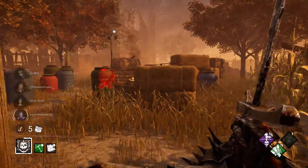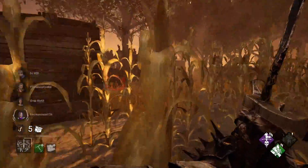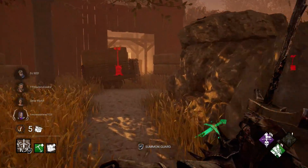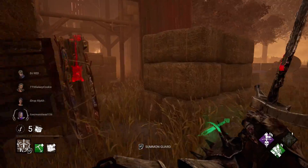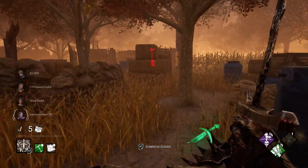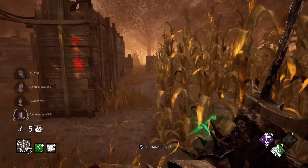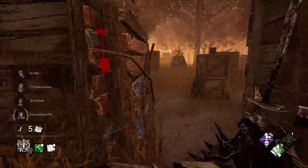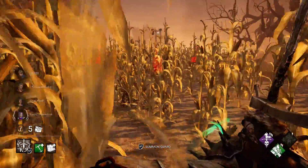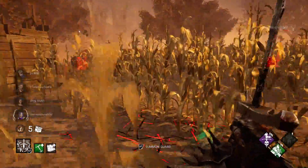The Knight is a pretty decent character in terms of normal abilities. For his special attack, there's a bit of a learning curve. You want to be standing still, then hold left trigger to summon a guard. You'll switch views and draw a line — wherever you end the line spawns a guard, and that line becomes the guard's patrol path.